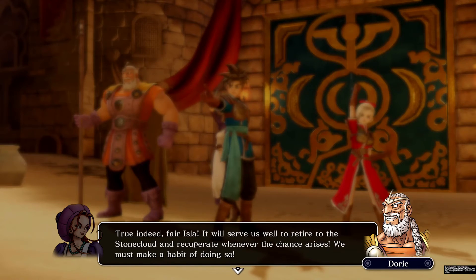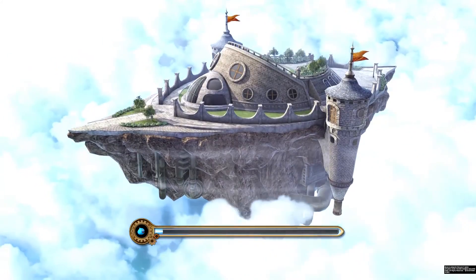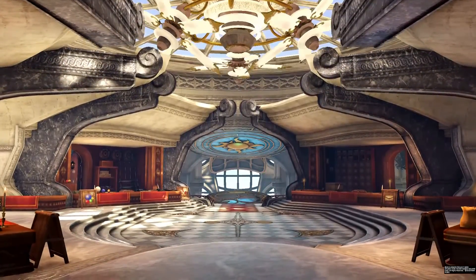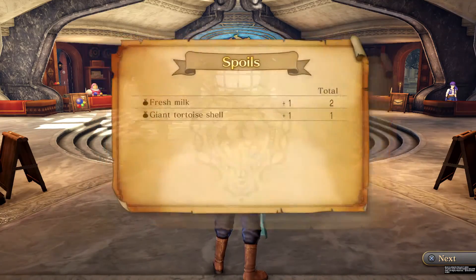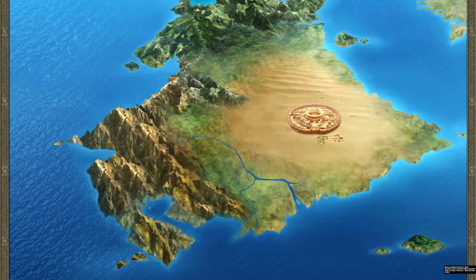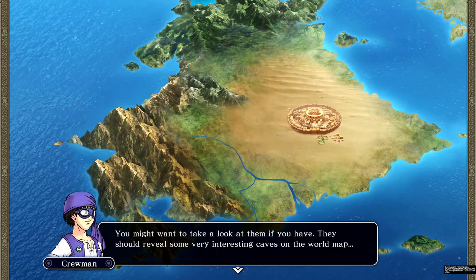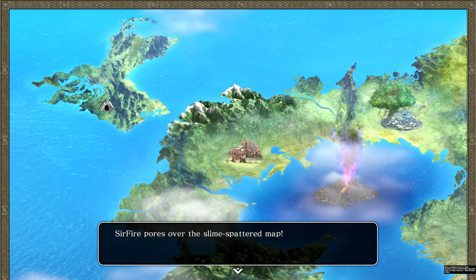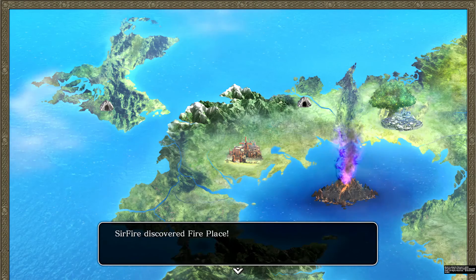It will serve us well to retire to the stone cloud and recuperate whenever possible — we must make it a habit. After a simple fight like this you go back, recuperate, build your armor, and allocate skill points. You still get experience points, but only for those who attended the fight. Also, treasure maps reveal interesting caves on the world map.